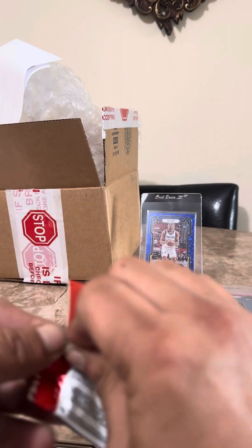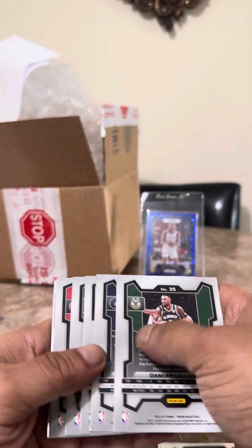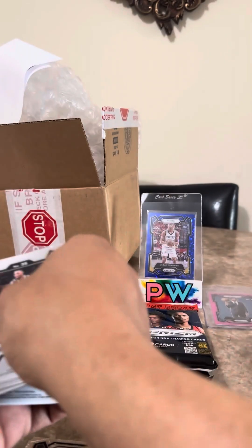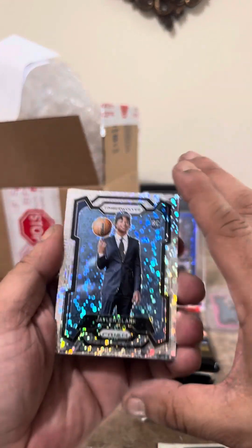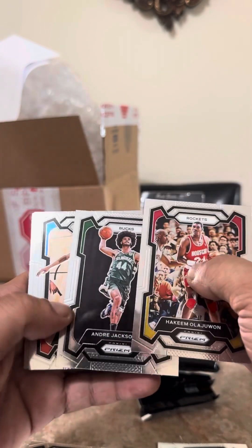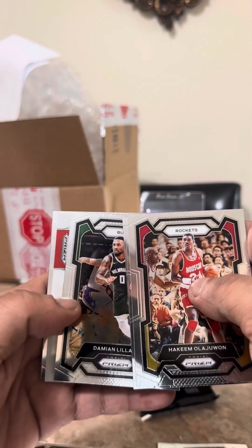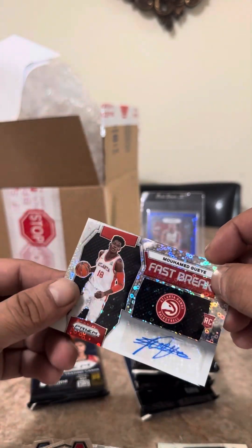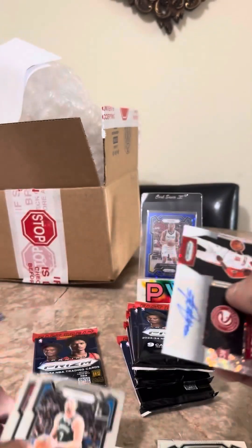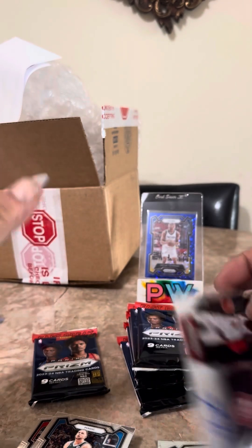So we already pulled three colors out of here. I don't know what's in store next — I think we pulled all the color already. They definitely jacked this stuff up, and I'm thinking that's our auto. Jaylen Clark again. Fast Break — Hakeem Olajuwon, Elijah, Andre Jackson Jr., Chet — sorry, the baby's crying — Dylan, and the auto. Not a great auto: Mohamed Khalifa — not the greatest auto unfortunately.